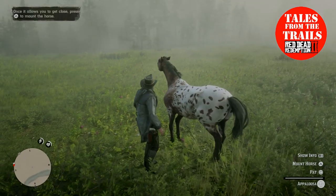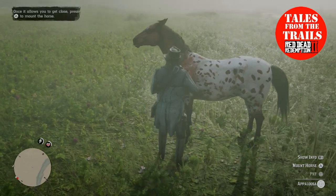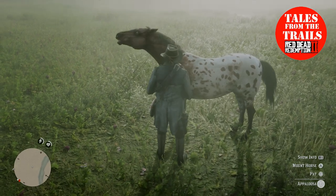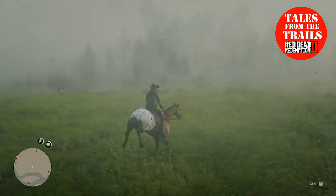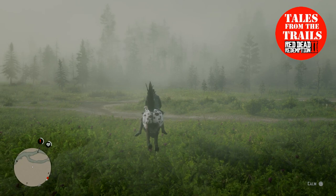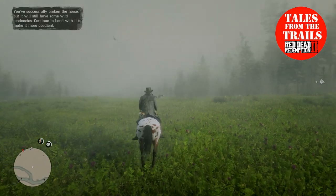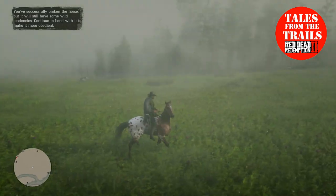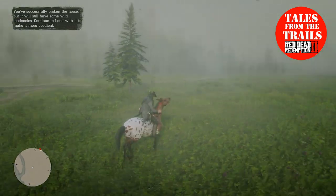I am going to pet this wild horse because it likes me. And then we are going to mount it. Again I still have the L2 trigger pressed and I tend to keep the left stick in a downward position. Press the calm button as you need to. And if your horse jumps to the left, move your left stick to the right — it's a lot quicker that way. Vice versa as well: if it jumps to the right, move your stick to the left. Simple as that.